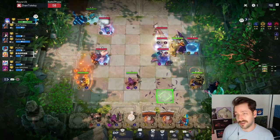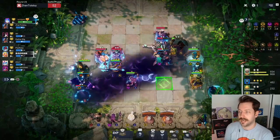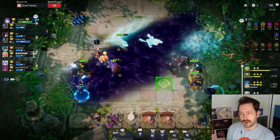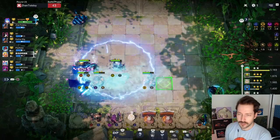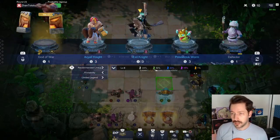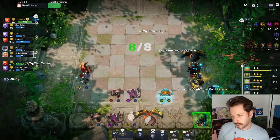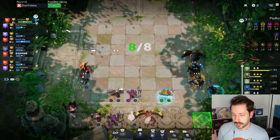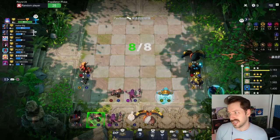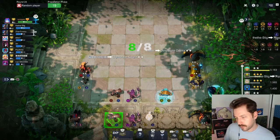Once I get to level nine I'll put a different unit out there — like sun chaser servant to give us a totem, or someone really brutal like doom. Or of course a five-cost legendary. I got our argali knight again — I might grab you. I'm on a win streak and I'd really like to star up sun chaser shaman. With three units to star up, rolling doesn't seem like a bad idea.